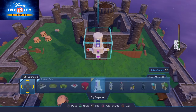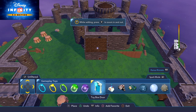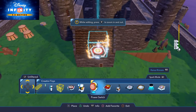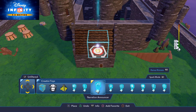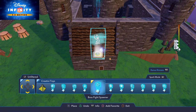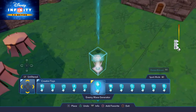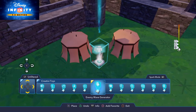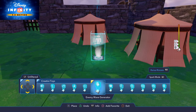We have a certain time limit before the guards set the alarm. Before we deal with the guards, let's set up the alarm itself — the alarm is going to make every single enemy appear. I'm going to go into my creativity toys, find the enemy wave generator, and place it down by the base so when the alarm goes off all the enemies start to appear.